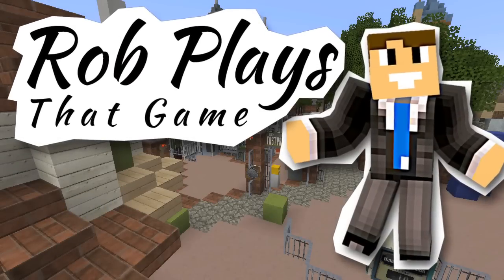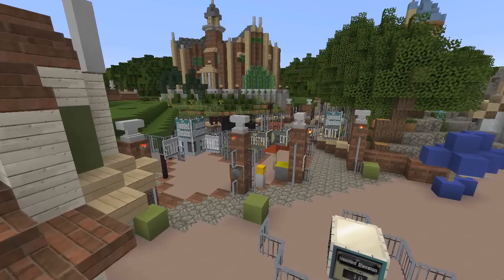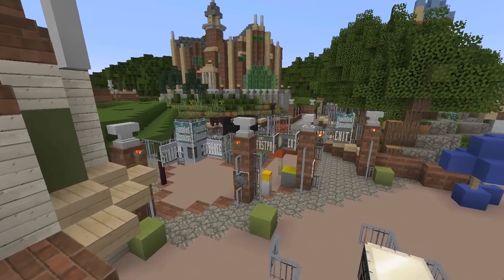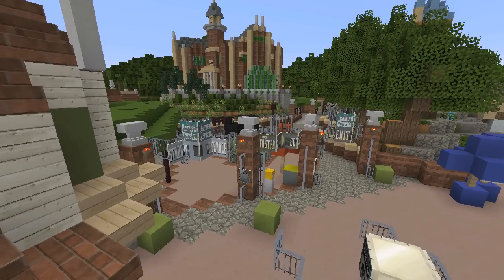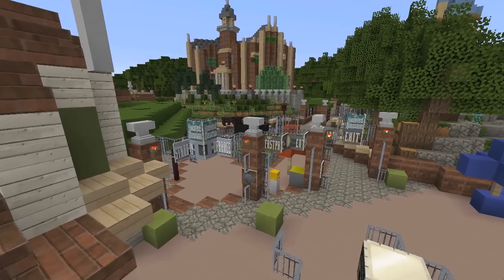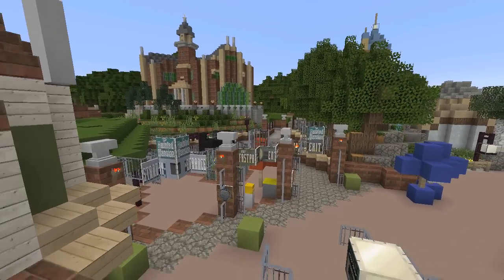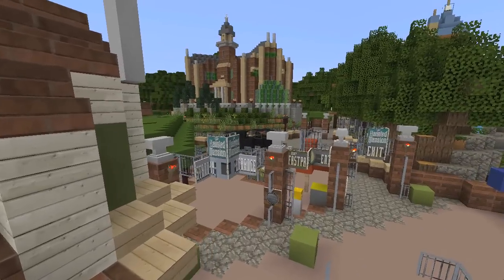Hello everybody and welcome to Revisiting Disney. This is the series in which you guys pick an attraction here at Walt Disney World and I play Imagineer for a day, talking about how I would refurbish, replace, or completely redo the ride. Today you've decided to go for another very beloved attraction, which I'm sure is going to get me in some hot water.